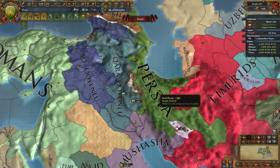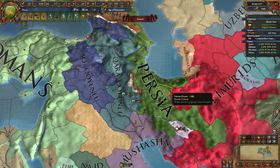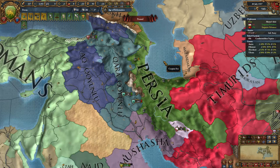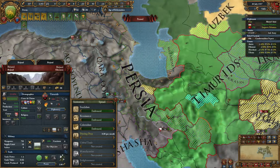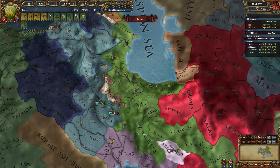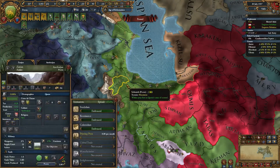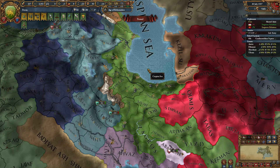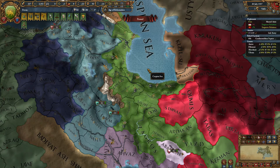Once you get an alliance with either of them, you want to wait until either the Timurids declare war on Ajam — the nation that existed here at the beginning of the game — or they don't have a lot of allies, in which case you call the Korakunalu and the Mushasha into the war, promise them land, and don't give them any. You want to try and take three, four, or five provinces if possible — I think I managed to take five or six — and that's enough to make you a moderate-sized nation.